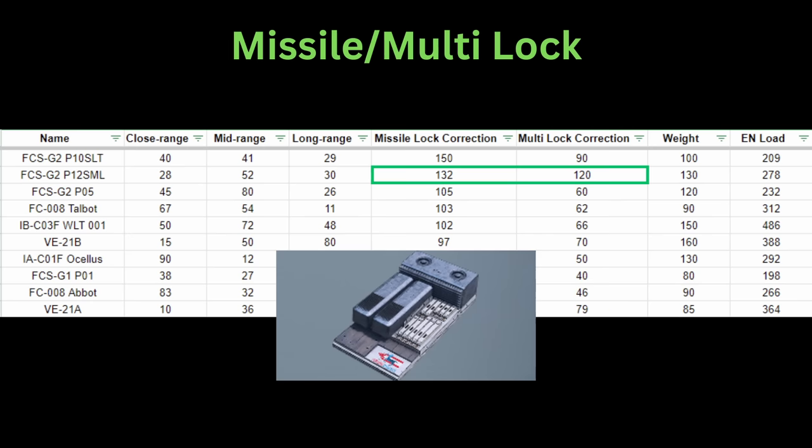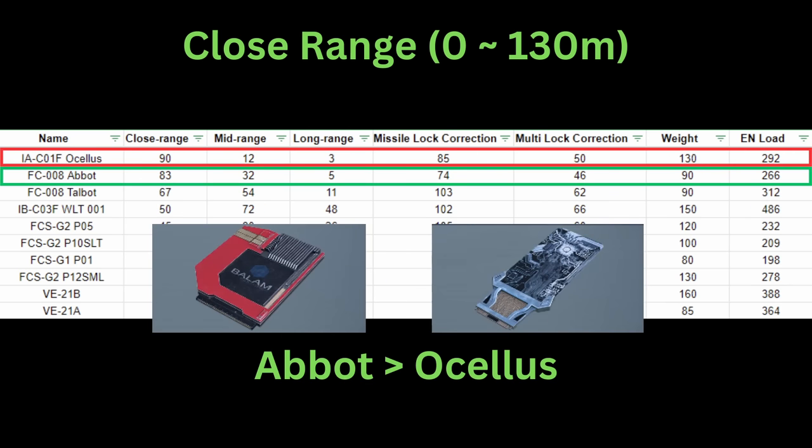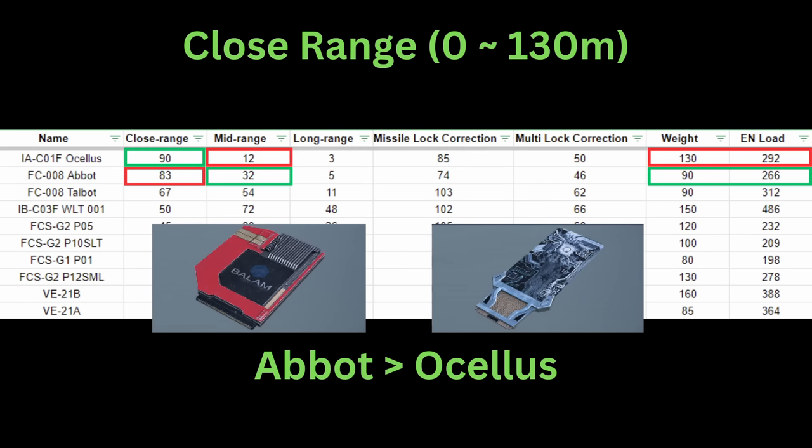If you mostly fight at close distance because of your firearm choices, these are the options with the highest close range assist. However, I always prefer the Abbott over the Ocelos. First, cost is in the Abbott's favor. Secondly, for 7 less points in close range assist, you get 20 more points in mid range assist. I find this to be well worth the tradeoff, as your close range assist potential is already very high.